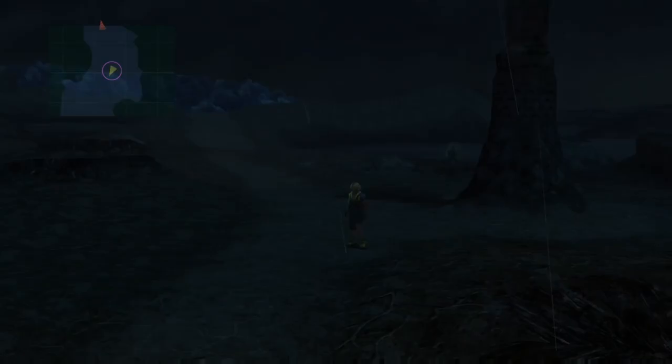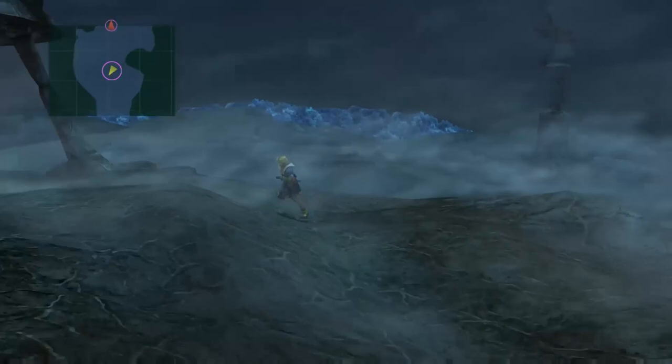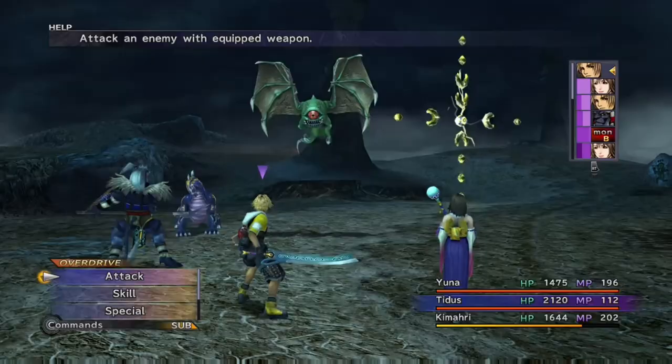Holy costs 85 magic points to use, but if you can get MP Stroll armor for Kimahri you can see the difference — just running around waiting from one encounter to the next, barely 10 seconds. When the next fight starts he's already back up to almost max MP, around 200 magic points again. This is why MP Stroll is so good — it's basically infinite magic points. For Yuna and Lulu it's a bonus since they have enough magic points anyway.